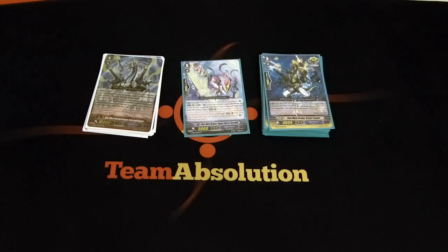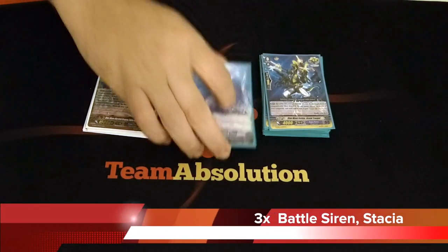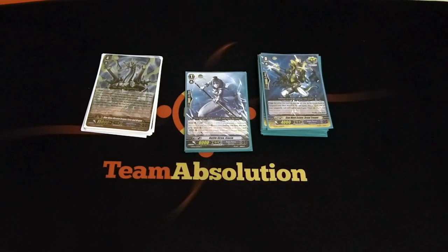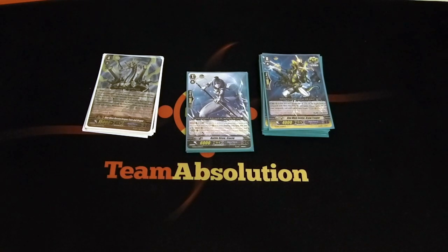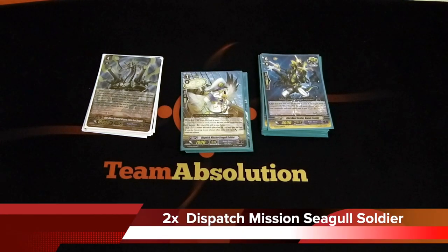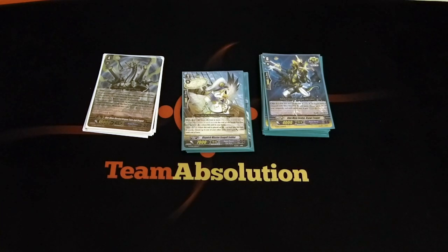Now for the Grade 1 lineup. We go 3 Battle Siren Stacia — she can attack from the back and gets 3k if she does so. It's great to get extra attacks in and it gets rid of the vanguard. Super good. Then we have the Wingull Soldier. When it's called to rear, soldier sub +1, 3000 to something. And wave 4 or more, when this boosts, you bounce it. It's really good to boost up, or use a V-Stand or Stacia to hit vanguards. Solid card, and if it bounces itself, that's even better.